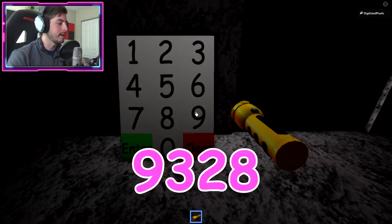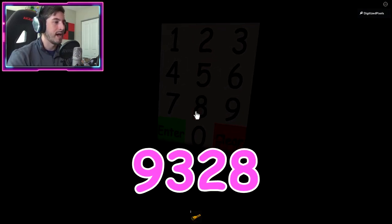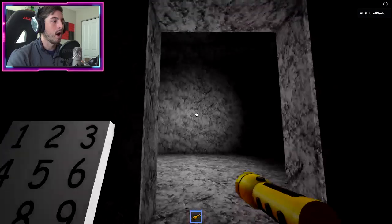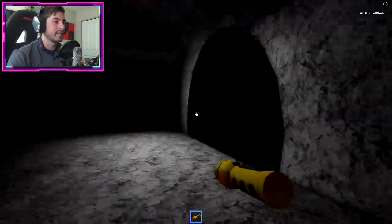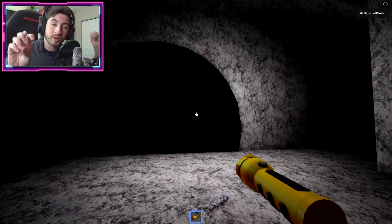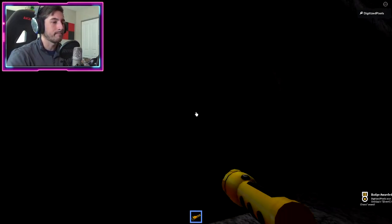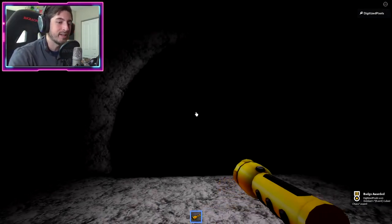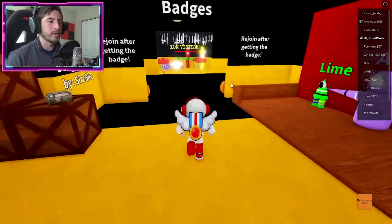The code is 9-3-2-8 — enter that. Once you do, go to your left and you're gonna see this dome. This is supposed to be the entrance to the mysterious cave. Bump into it and that's how you get the Cubed Chaos event badge.